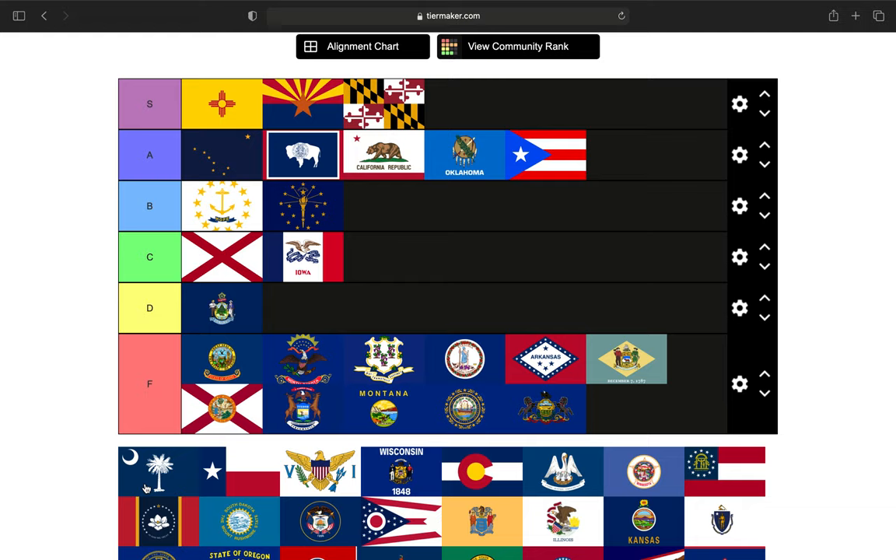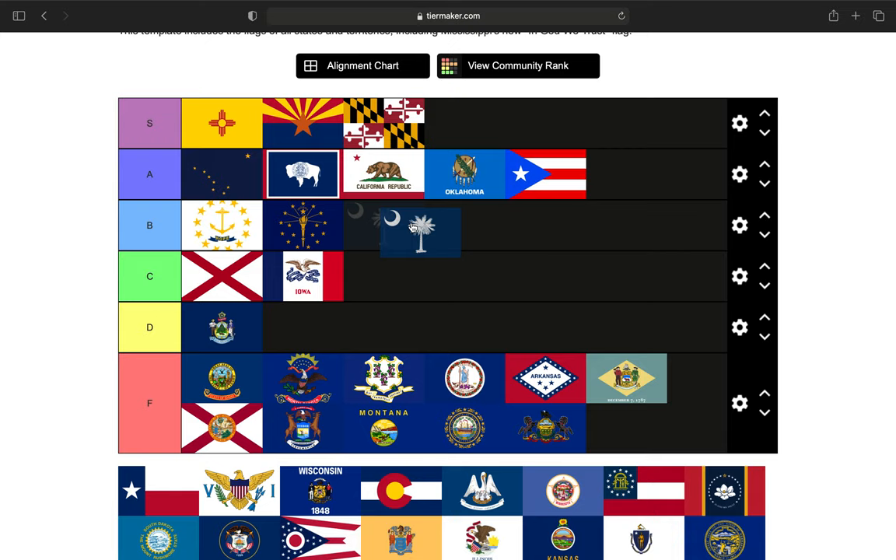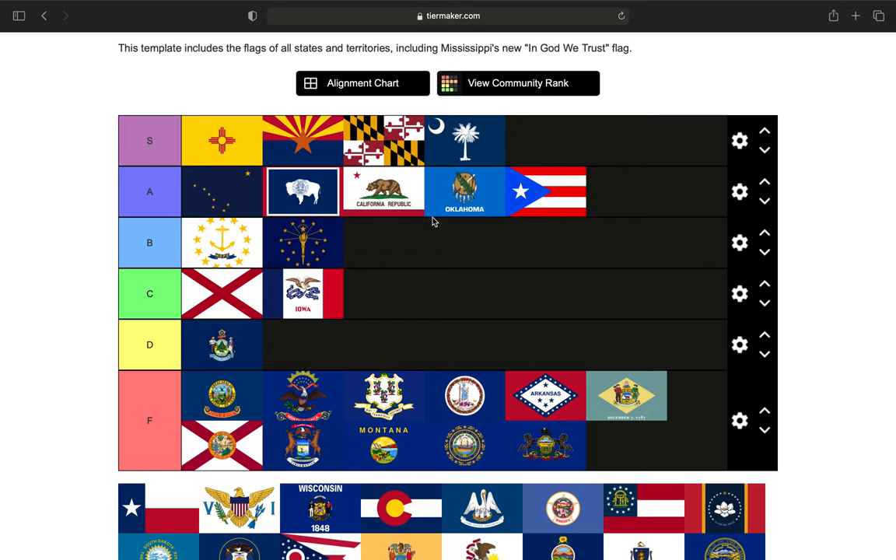Next up is the state of South Carolina — one of the original 13 colonies, and honestly one of the few of the 13 originals that actually tries with its state flag. This is actually based on a Revolutionary War flag. I like this flag — the Palmetto State, the crescent moon. We're going to put it in S tier. There's no writing on it, and when you see that palmetto and the crescent moon, you automatically think of South Carolina.